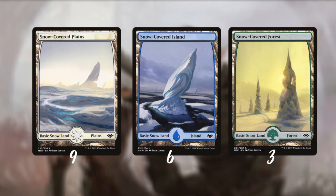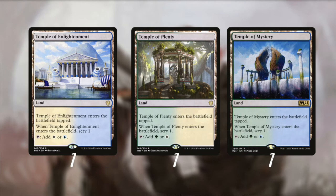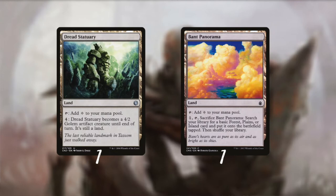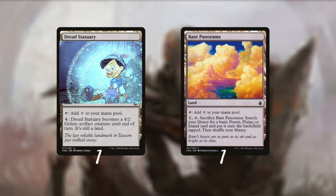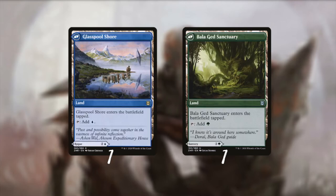Now before we head into the golems, first we need to cover the lands. We have 18 snow lands in the deck for a tiny snow sub-theme. For a little bit of mana fixing and some scrying we also added three temples. Dread Sanctuary is a land that can turn into a golem, and Band Panorama is also nice — it gives colorless mana right away and can fetch one of our snow-covered basics. Flip cards are also included: I've chosen Glass Pool Shore and one Bala Ged Sanctuary.